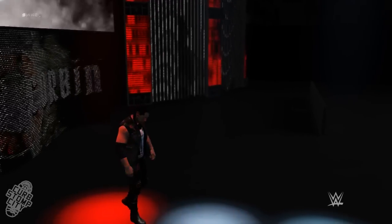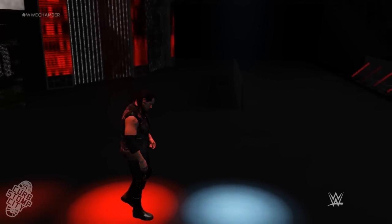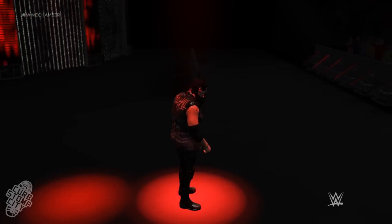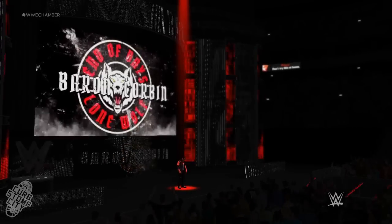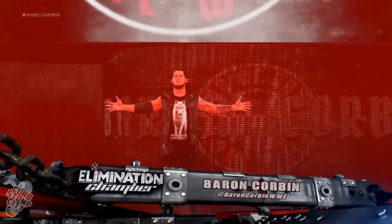Hello and welcome back to Curve Stomp City where today I am releasing yet another mod for WWE 2K17. This one will change Baron Corbin's t-shirt to the wolf design that he's been wearing recently on Smackdown Live, and this ensures that he wears it under his entrance jacket and also makes it so he wears it during the match.